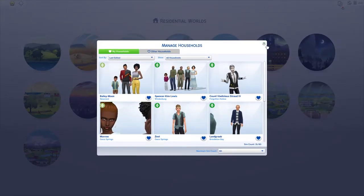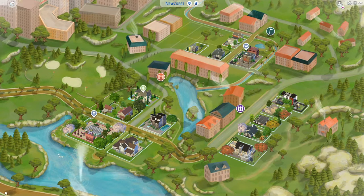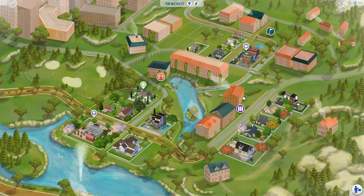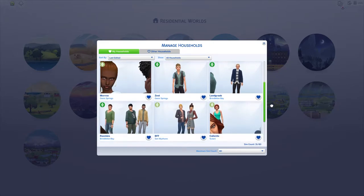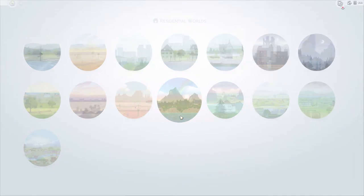We went through Windenburg — they lived there. The Kalientas are in Sulani. Let's go ahead and see these guys. The more you kind of work on projects like this, the more it becomes cloudy and you forget things. Everyone wanted to change into their outfits.